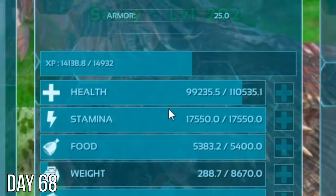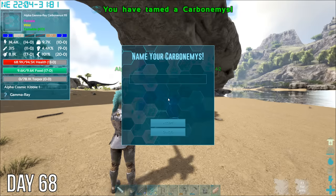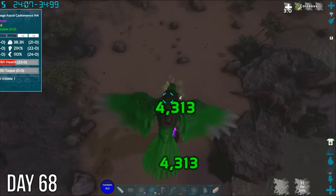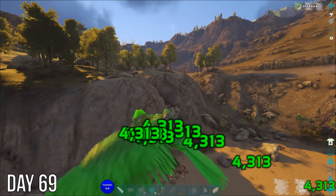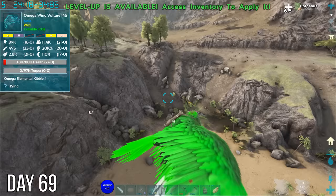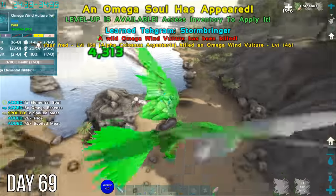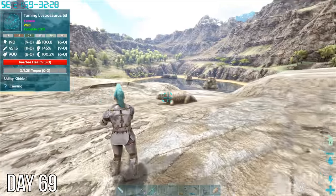Then tamed this alpha gamma ray turtle for its eggs before spending my entire night trying to kill this omega astral turtle. Finally killed it the morning of day 69, but this omega wind vulture wasn't very happy about it. I'll just take two omega souls today. After that I thought I'd tame this listro, but it didn't work out.